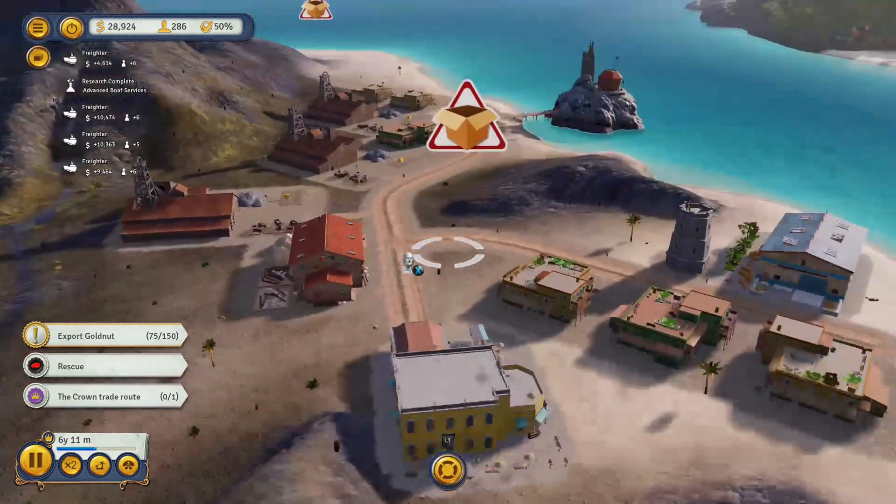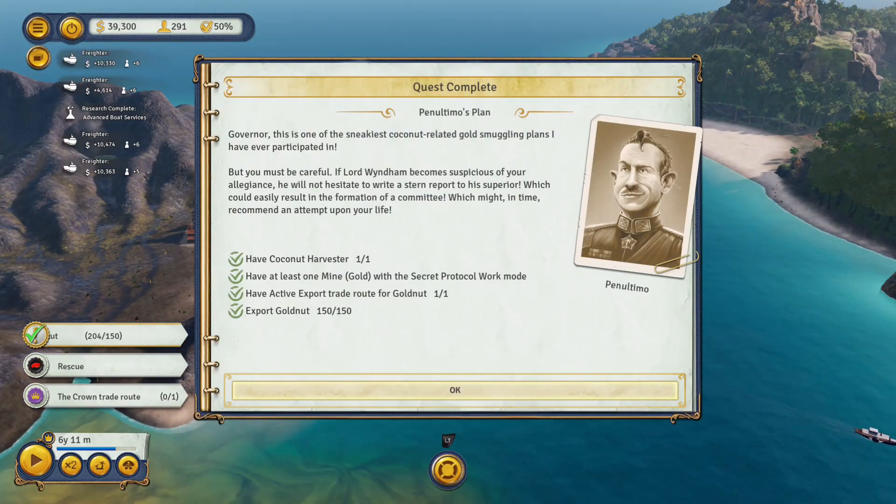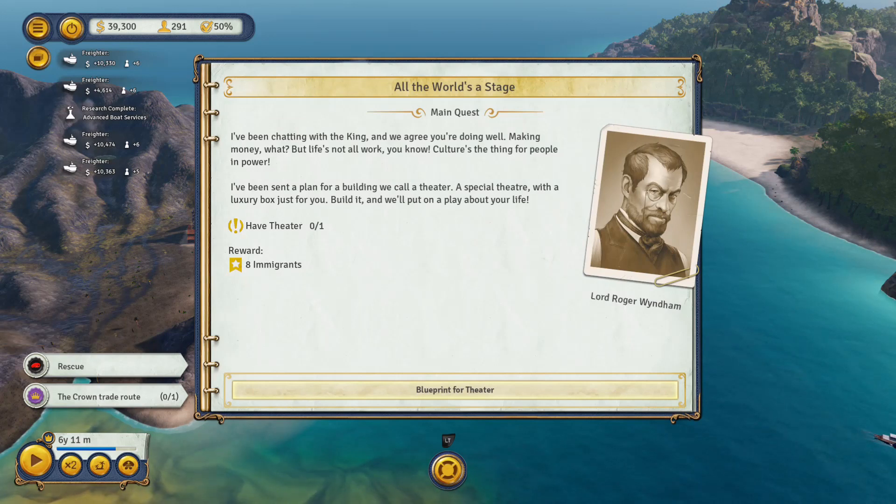The gold smuggling plan is complete — I've successfully exported the gold. As I said before, this export route is then available for the rest of the mission. The crown now wants me to build a theatre.